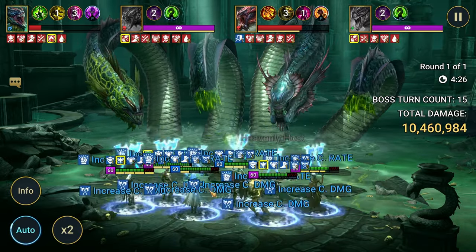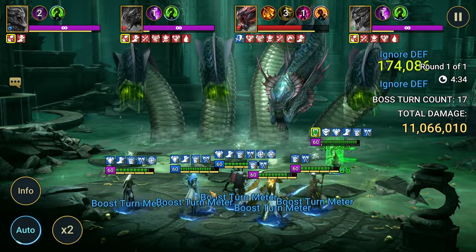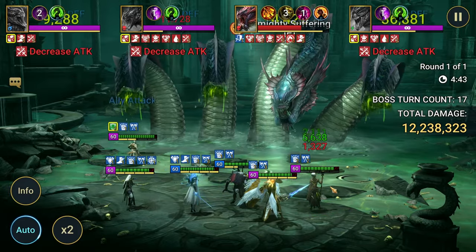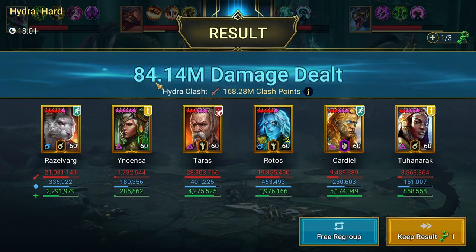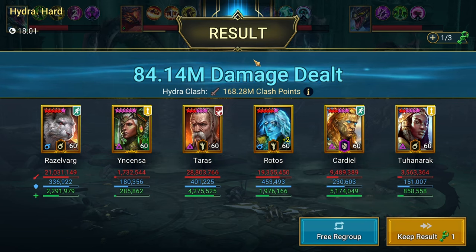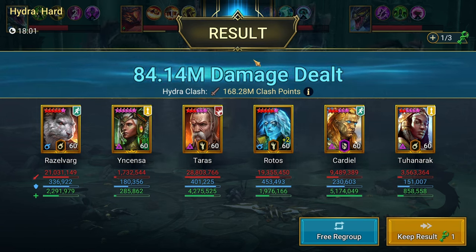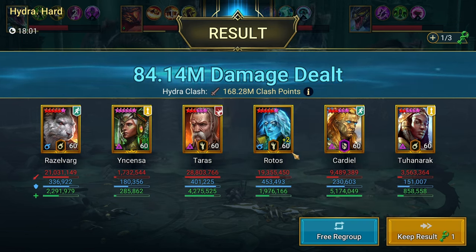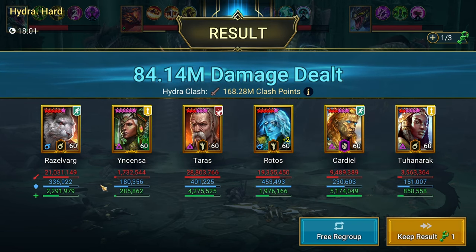From here I'm going to run it on auto and let the whole thing play out, then report back. I don't think this is going to hit the turn limit — my other team does hit the turn limit. Here are the final results: 84 million on hard, which is not my best score. My other team regularly hits upwards of 500 million full auto. Incensa enabled Taurus to bang out more damage since he has the highest crit damage — her A1 enabled him to hit more. Taurus first, Razovar second, Rotos third.